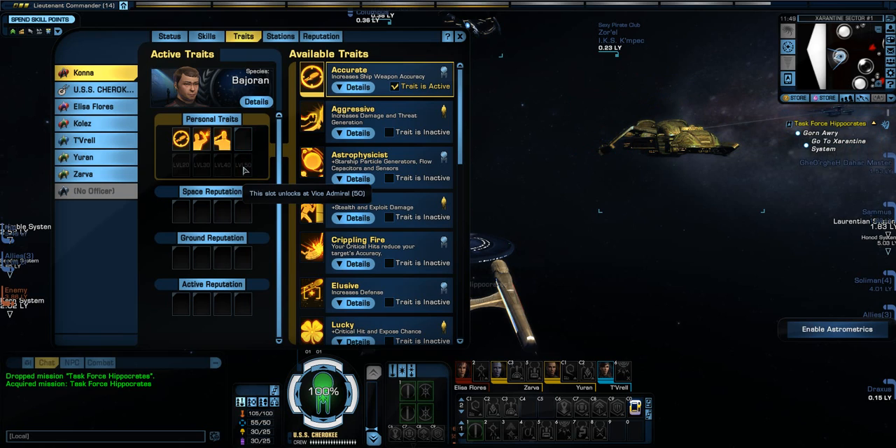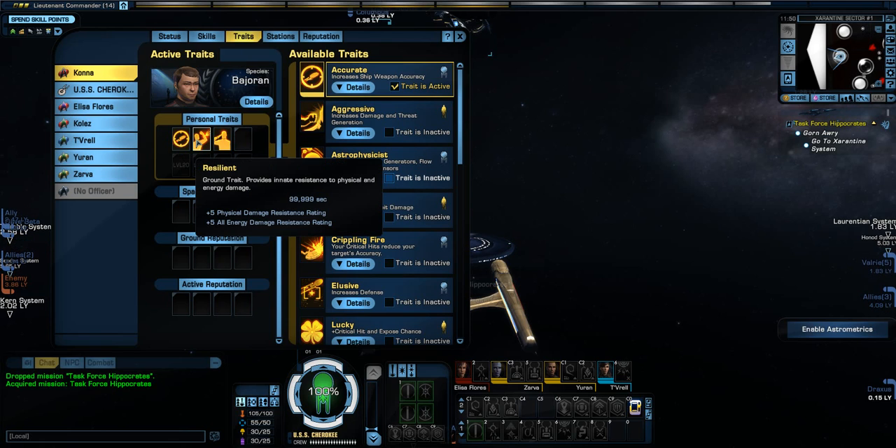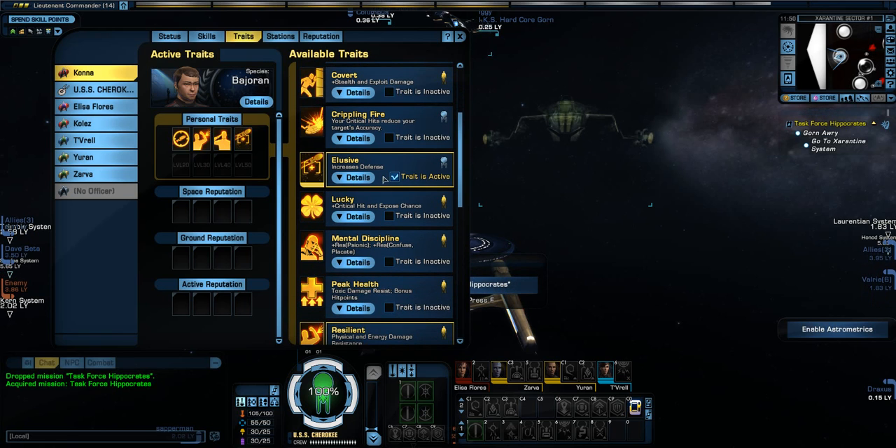We're still limited by how many traits we can get — we can get up to 8. However, in the personal traits, before if you had to redo your traits, you had to actually spend Zen in order to do that. Here, you don't have to. You can activate and deactivate any of these traits freely.